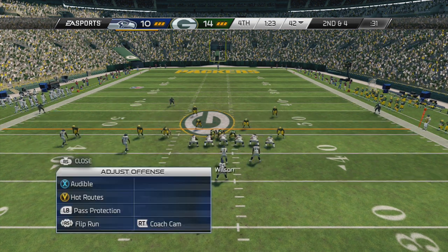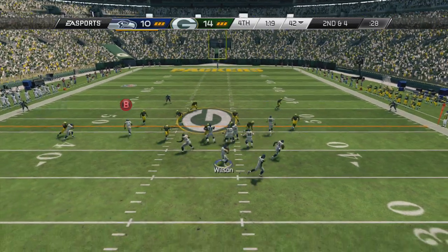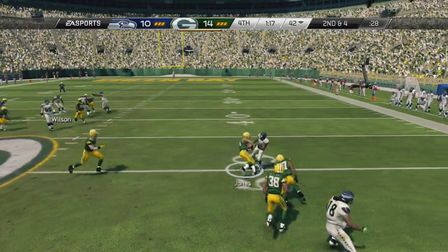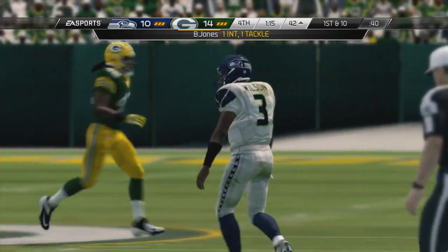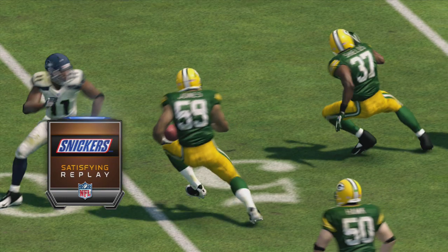Rice is in the slot. Second down and four, eyeing that left side — ball's picked off and he's brought to the ground. This satisfying defensive replay is brought to you by Snickers. Snickers satisfies.